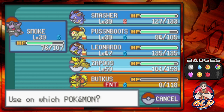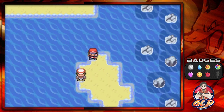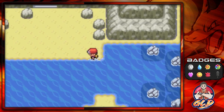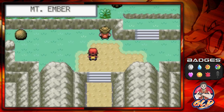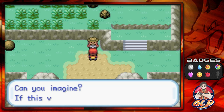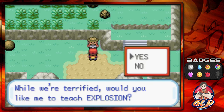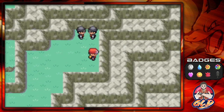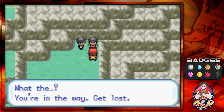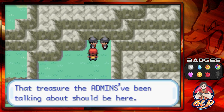Now heading into the next area of One Island. One of the biggest changes to the Kanto games in Fire Red/Leaf Green is the location of Moltres — it's now in Mount Ember instead of Victory Road. Talking to a guy near the volcano, he asks if you can imagine this volcano erupting and will offer to teach you the move Explosion — very powerful but self-sacrificing. There are also Team Rocket members here saying they're digging for some treasure the admins mentioned.